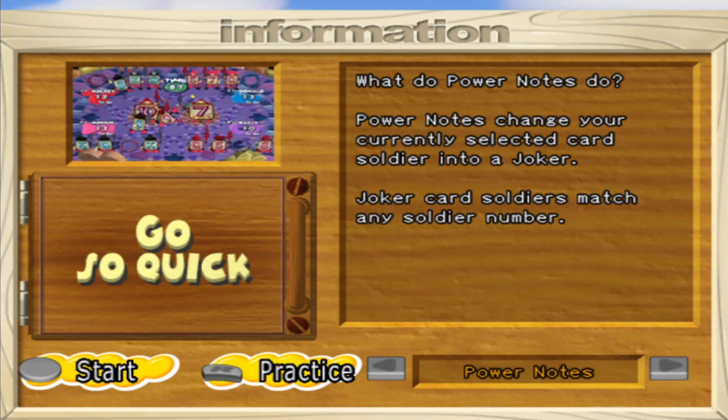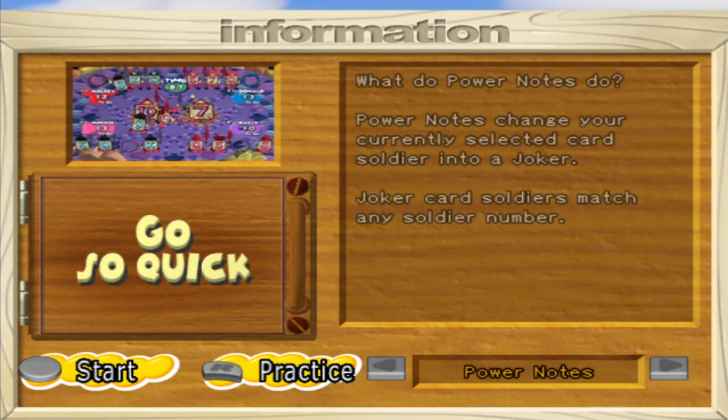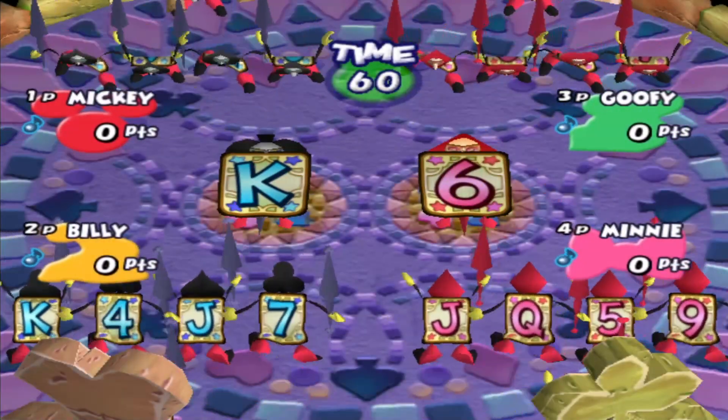The player who uses the most card soldiers within the time note wins. Power note has changed your currently selected card soldier into a joker. Do your card soldiers match any soldier number? I think the idea is to pick a card that's higher and get rid of all your cards as quickly as possible — or use as many cards as possible. Does that make sense? Yeah, I think that's what we do. I guess we'll find out.